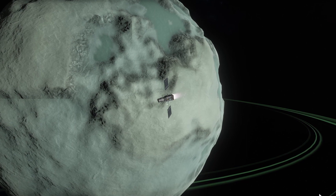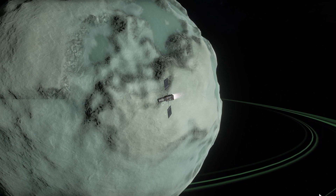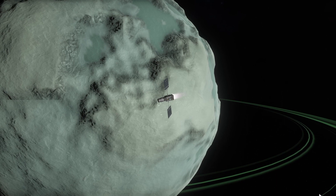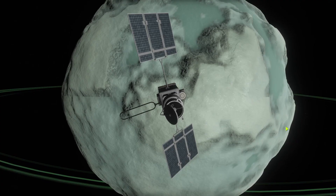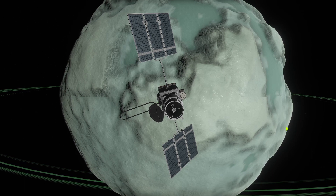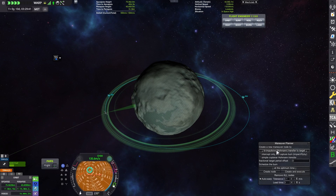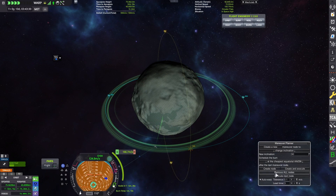This final burn will put us into orbit around Minmus and then we can begin to do our deep space imaging, or potentially even look at the surface of Minmus, which currently looks a little pixelated for some reason. Now that our satellite is in orbit around Minmus and imaging the surface, we definitely want to put it into more of a polar orbit. The reason for this is because it would allow us to get the entire planet rather than just the equator. So in order to do that, we're going to change the inclination to 90 degrees.